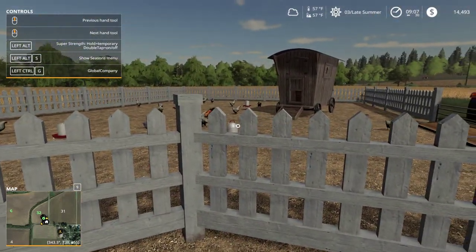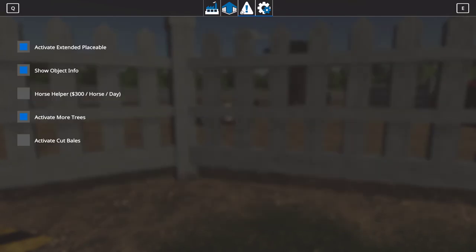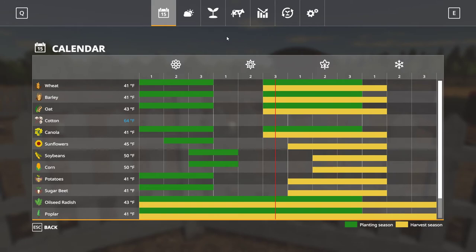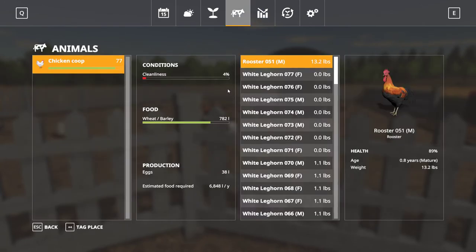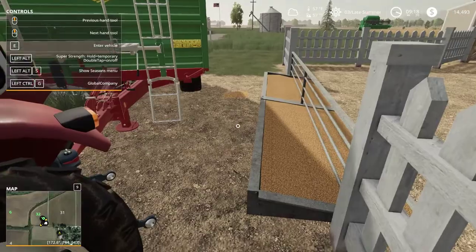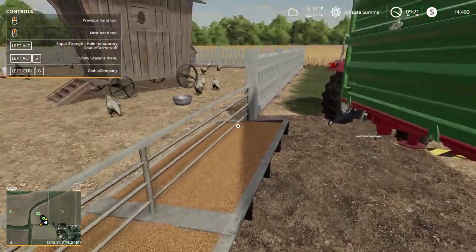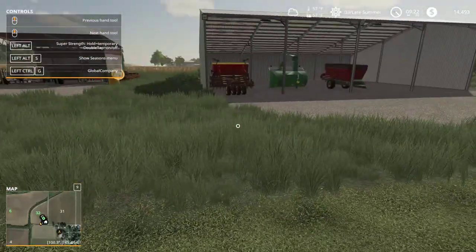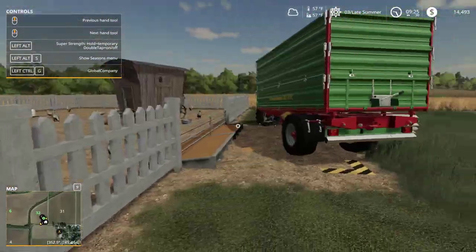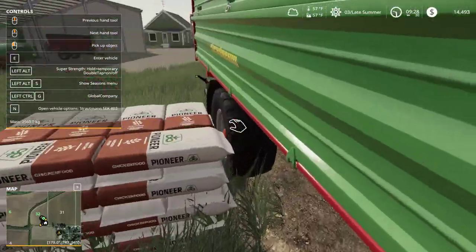I also learned you have to do Ctrl-G... or is it Ctrl-S to see our production facilities? Look at this — I had to clean my chicken coops. The way to clean chicken coops, I did not realize, was to get a front end loader to scoop the piles of chicken feed on the ground. The only way to really clean that up is to get a front loader and scoop it, or maybe download a broom mod to sweep. I don't know what the right way is right now.